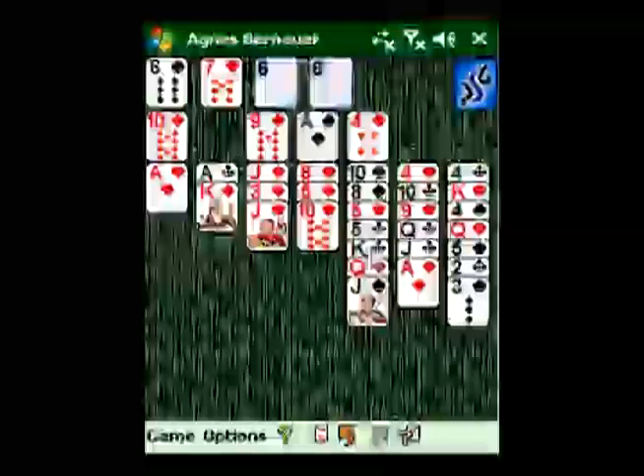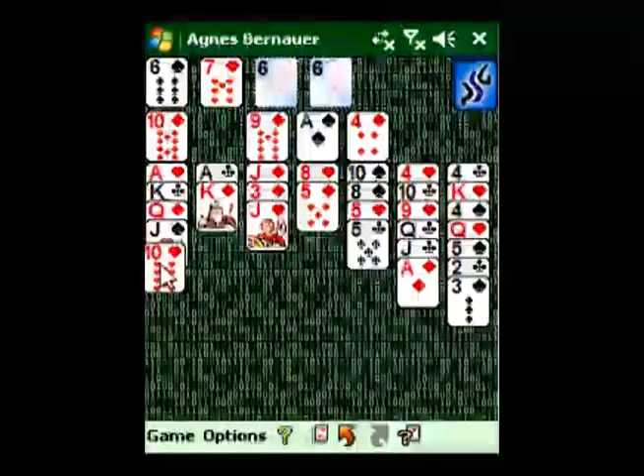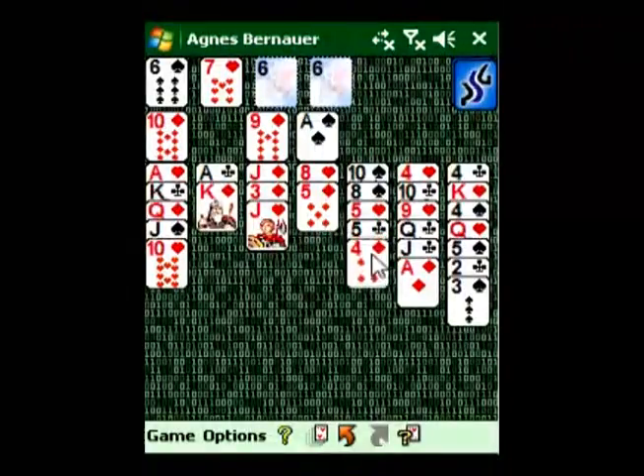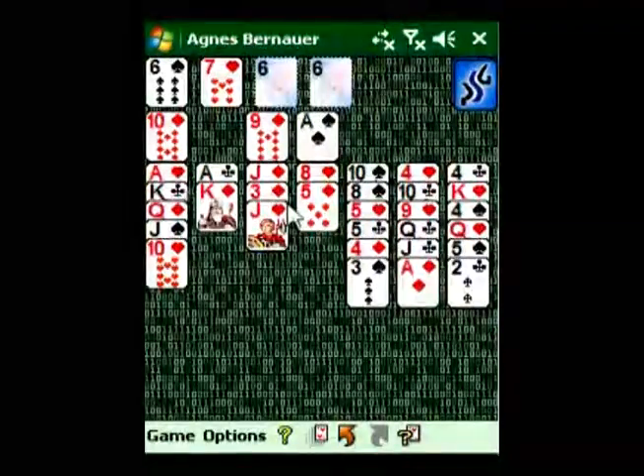All solitaires are sorted in alphabetical order and classified by difficulty and time required to solve them. You can create and edit player profiles to save your own unique settings, and also view statistics of games played and games won.